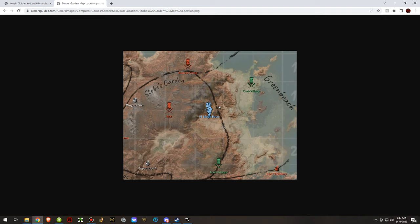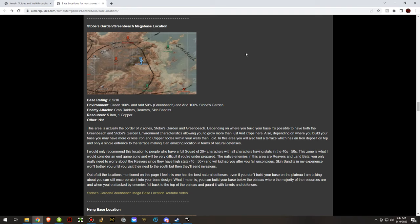Stobes Garden and Green Beach — this base is right on the border of both zones. You'll technically be able to grow in both environments at this location. It's one of the very, very good locations on this page — I'd give it an 8.5 out of 10. Lots of iron, but very little copper, which is the big downside.